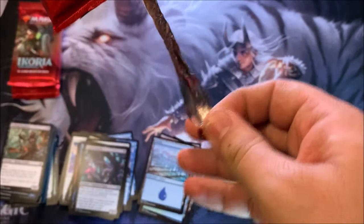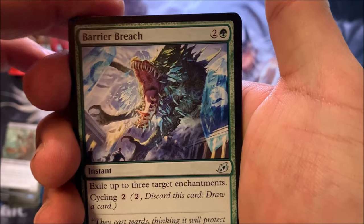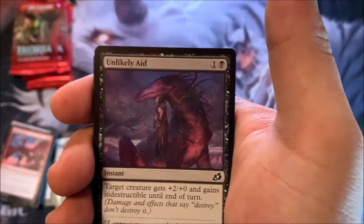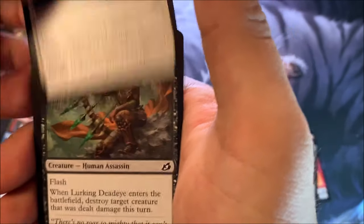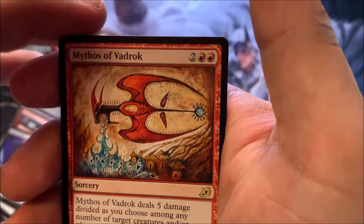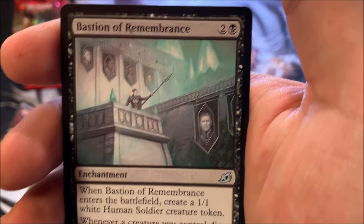Coming up on the last three packs. Here we go, let's do the trick. Pack six: Barrier Breach, Sprite Dragon — beautiful art again. No foil here. Commons: Raking Claws, Wilt, Unlikely Aid, Garrison Cat, Blazing Volley, Anticipate, Divine Arrow, Lurking Deadeye, Granna Stinger, Blood Curdle. Token, Lando. And Mythos of Vadrok — very nice, a red cycle card, and we have the white one as well. Last uncommon: Bastion of Remembrance.